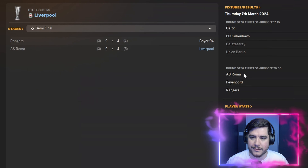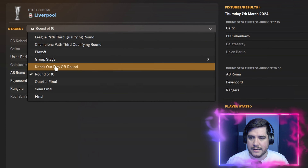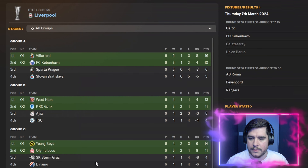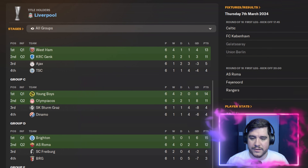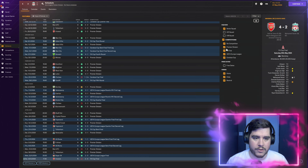We beat Leverkusen 2-0 in the final, beat Roma 4-3 on aggregate in the semis, Feyenoord 8-1 over both quarter-final legs, and Galatasaray 7-2 on aggregate. In the group stage we won all six games, scoring 30 goals — a fantastic achievement.